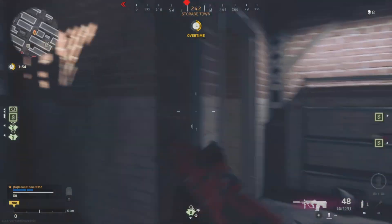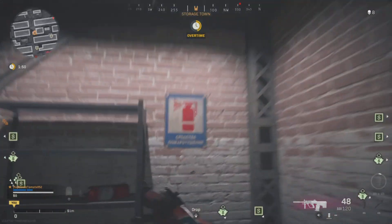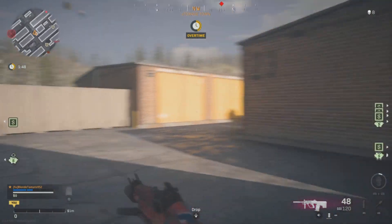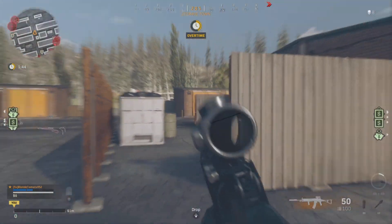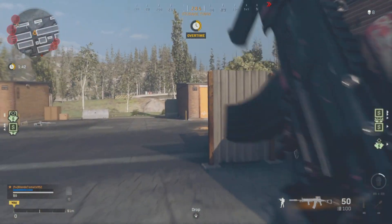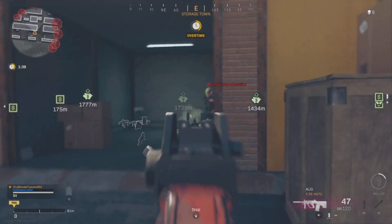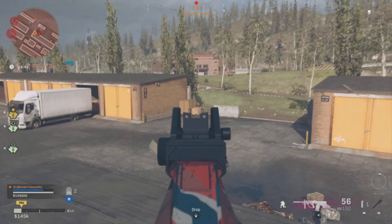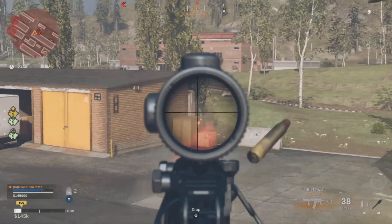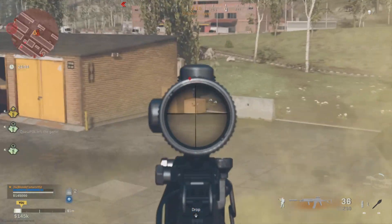I'd recommend aiming for the upper body, and then it will naturally go up to the head, and then you'll start to get that headshot multiplier, which is always good to have. It does have a blueprint from the screen bundle, which I am using in the gameplay — if you did purchase that bundle, it has basically all the attachments that I am using here, except 2 or 3.